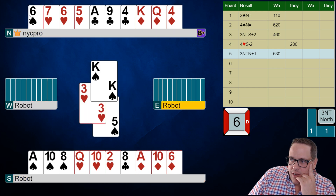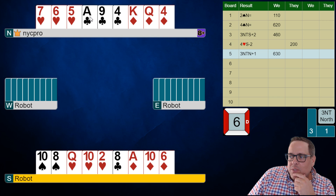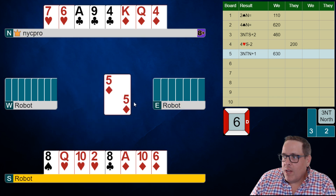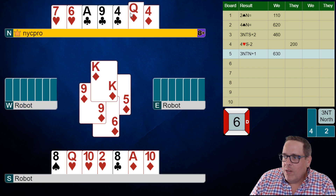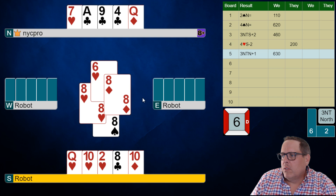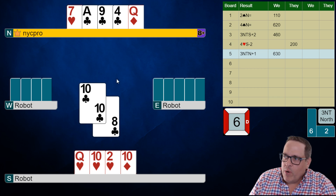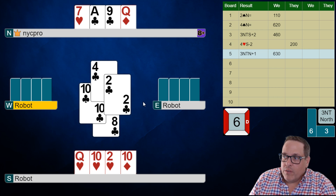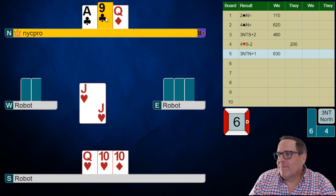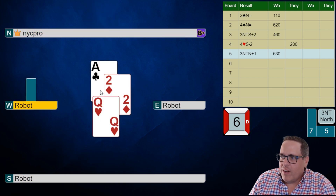Now I'm going to play a spade to the king — we're going to get the bad news, but that's probably okay. Let's count our winners: we have 3, plus 3 more diamonds makes 6, the ace of clubs is 7. We might not even make this, but I'm going to try to set up a spade for extra tricks. We needed spades to be 3-2. I'm going to lead a diamond to the ace, play the 8 of spades and pitch a heart, then play a club. Too bad — I guess I needed them to guess wrong and I don't think I got it.